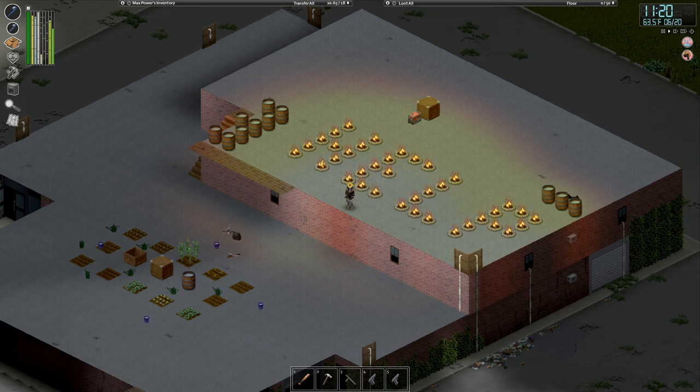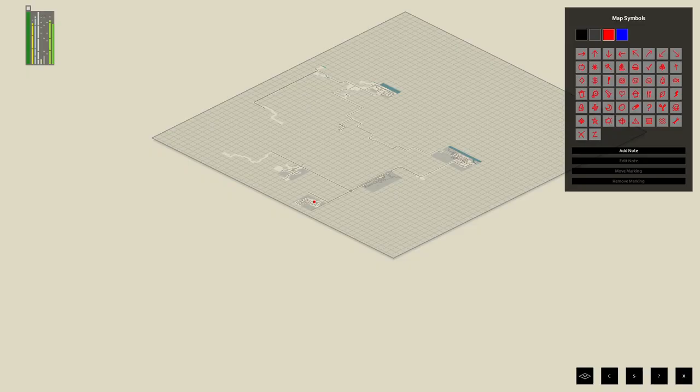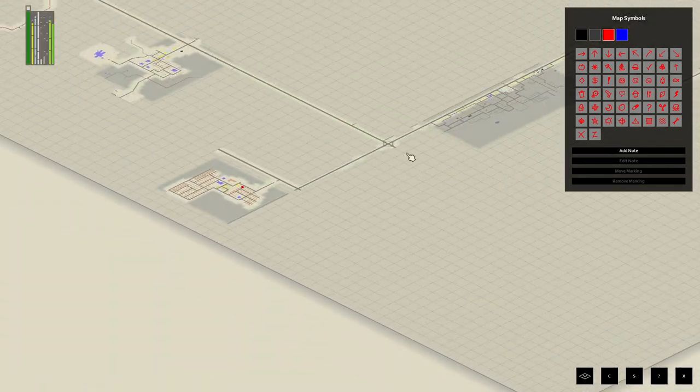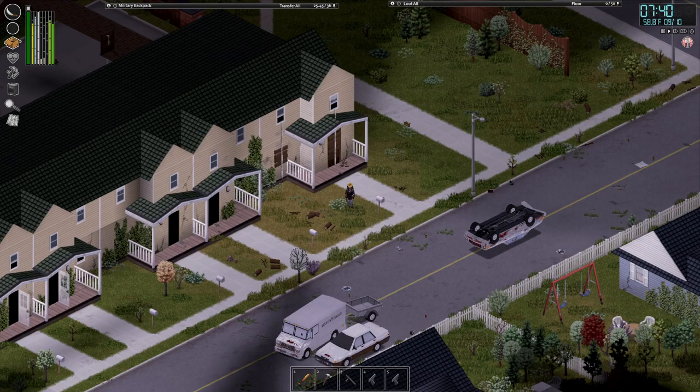It's Mike with Iceberg Gaming here with another Project Zomboid guide. Today I've got the best base locations in March Ridge in my opinion. March Ridge is located in the southern area of the map — to get to it you're going to take the crossroads south and then turn in. March Ridge is not one of the default starting areas.